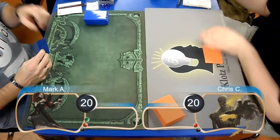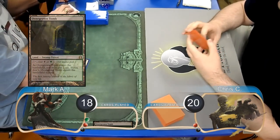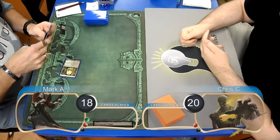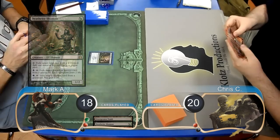Welcome back to another Magic the Gathering gameplay. For this match, we have Mark playing Jund, going up against Chris with Zombies. Mark was on the play for this game and started off by playing an Overgrown Tomb, paying two life to have it come into play untapped. He then used it to cast a Deathrite Shaman.